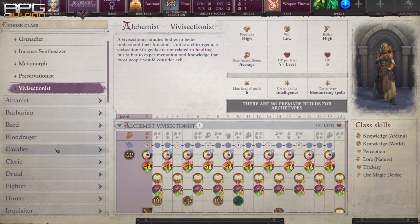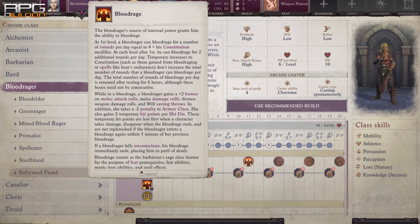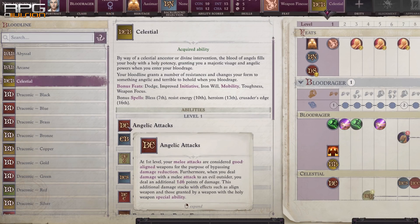Next on the list are raging classes: Bloodrager and Barbarian. Martial builds love to rage because of additional attack rolls, damage rolls, and will saving throws. Bloodrager is typically the better option because it has a bloodline that offers nice benefits such as good-aligned attacks for the Celestial bloodline. By going Draconic bloodline, the Dragon Disciple prestige class is also unlocked after requirements are met, so you can play as a dragon.